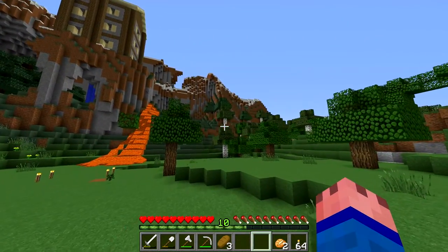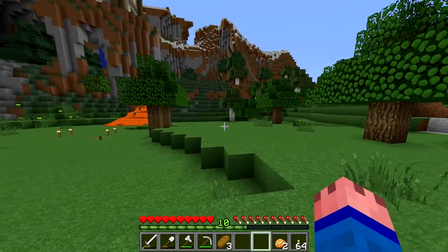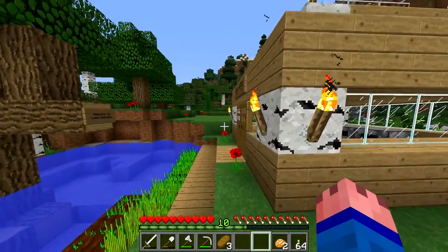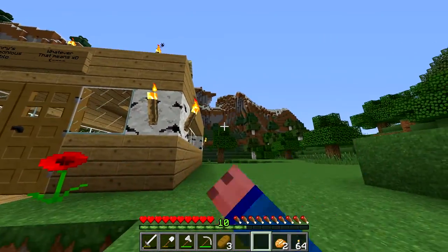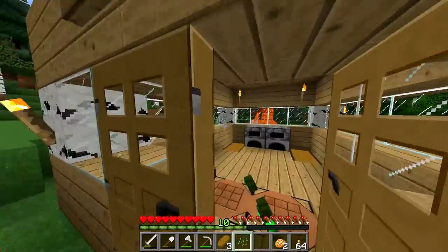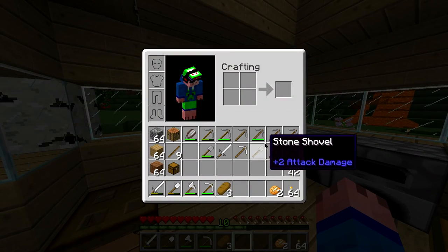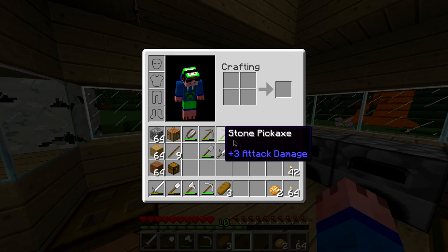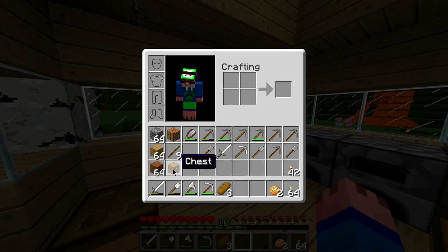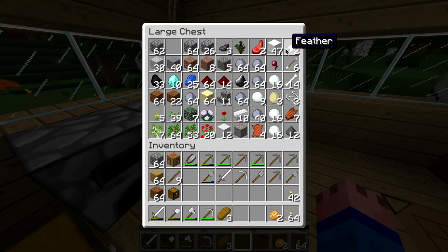Two episodes ago I went off on a resource trip and I did find a little cave when I was getting sand for our roof. So what I've done is I've packed loads of tools and stuff. I usually bring a lot of wooden pickaxes with me on my mining trips and I bring some spare stuff in a chest. I'm going to plonk outside the ravine.